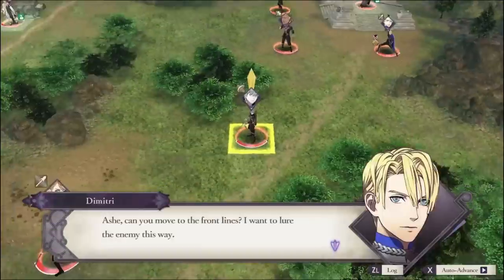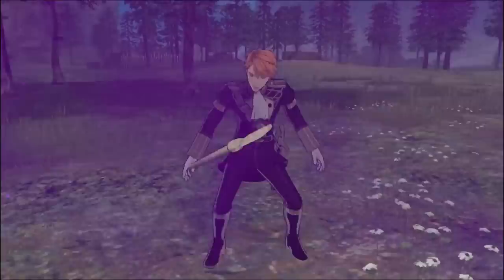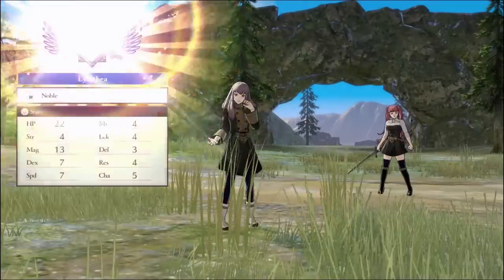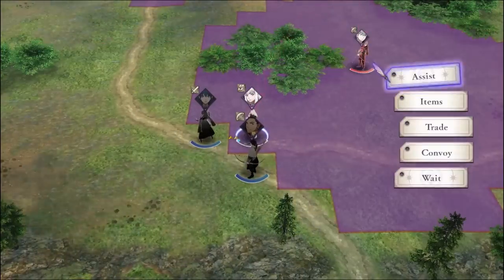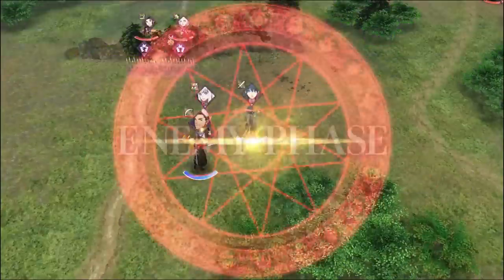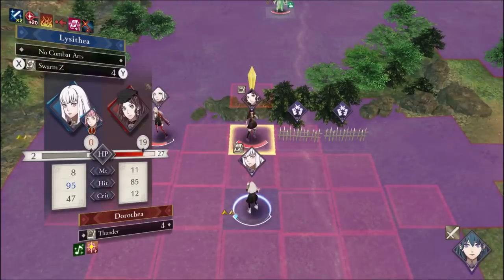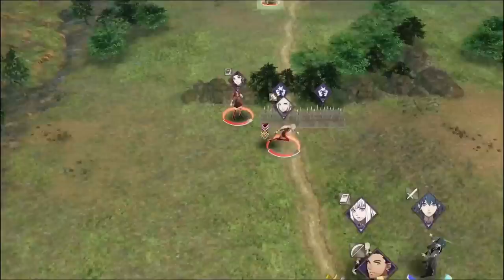We're gonna Wrath and Vantage chapter one. Lysithea will be the only combatant — the only one to do combat in this entire run. I will use Dancers. I set Hilda as my adjutant for this chapter, since some things in Three Houses are just more convenient that way, and it's consistent with all my other solo runs. Same with Gambits.